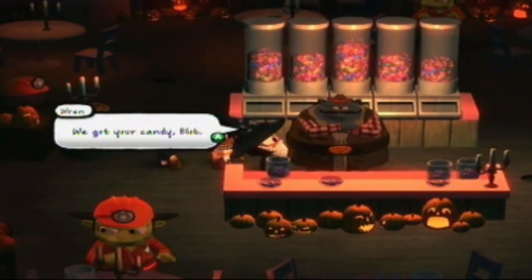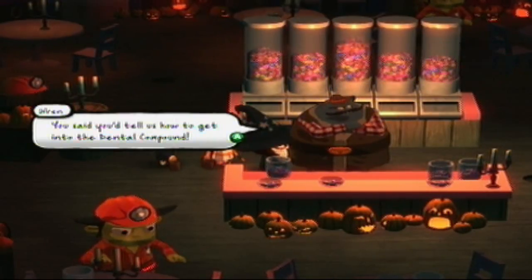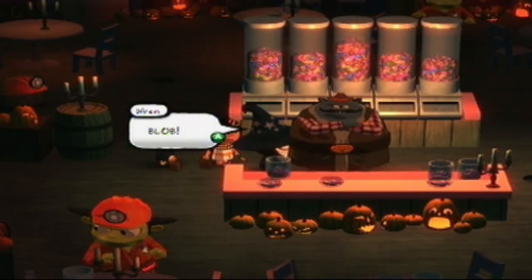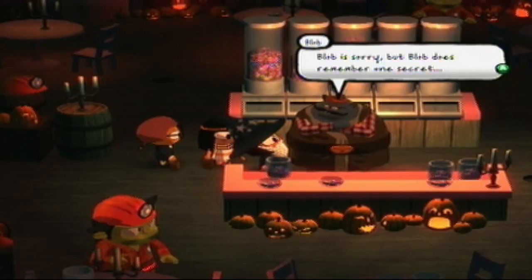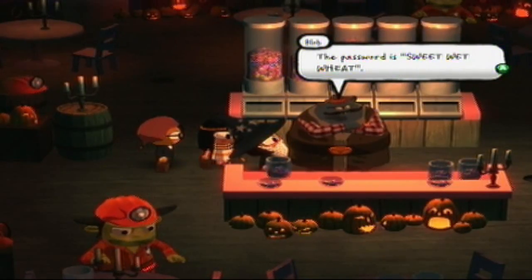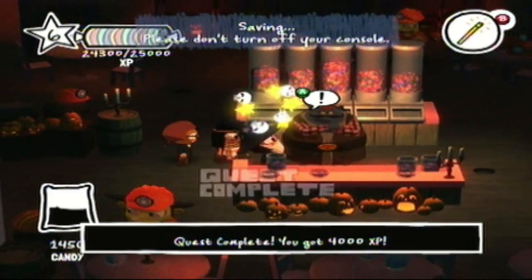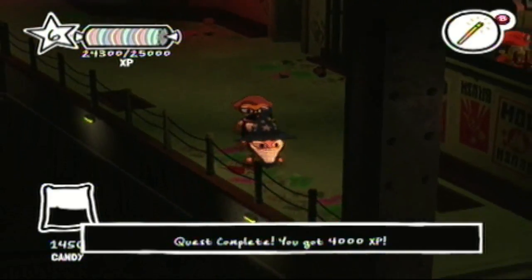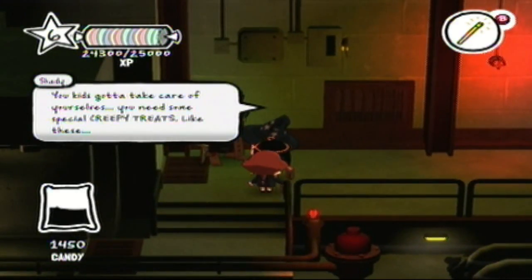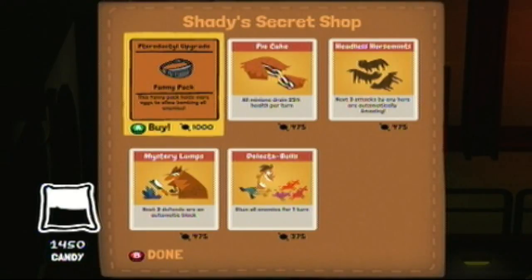Blob got his candy. We remind him he said he'd tell us how to get into the dental compound. Blob forgot — he has the memory of a goldfish. He does remember one secret: if you can get further into the sewers, there's a speakeasy for rich guys. The password is 'sweet wet wheat.' Another speakeasy — this one is closer to Dr. White's compound, so someone there will know. Sweet wet wheat — that's gotta be a euphemism for something, because that's the most disturbing set of words I've ever heard.